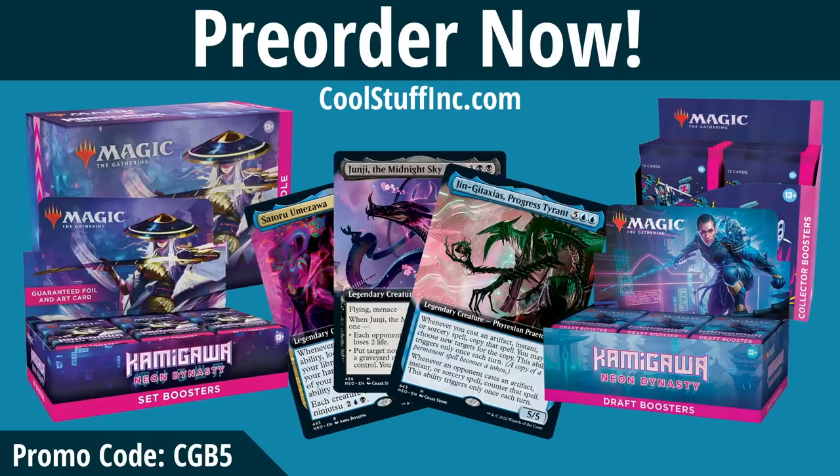Kamigawa Neon Dynasty products are available for pre-order now at CoolStuffInc.com. Use the promo code CGV5 and you'll get a 5% discount on your order and a sweet Covert Go Blue Wolf token for free. Pre-order now at CoolStuffInc.com.